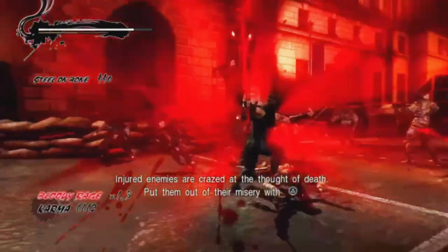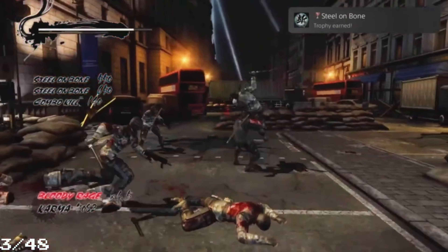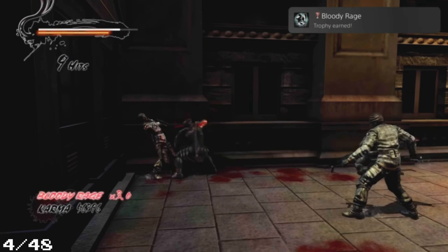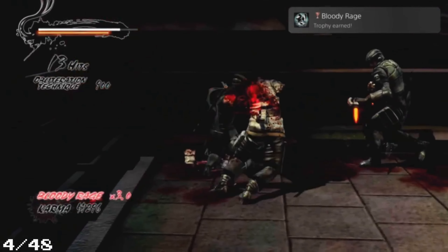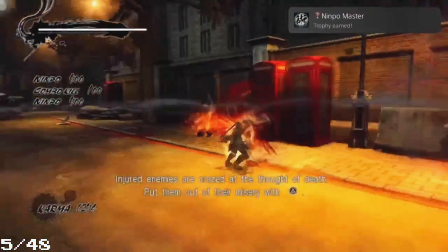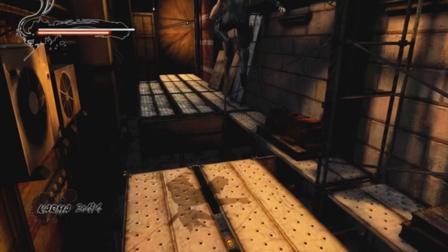Next up, speed run bond is a new move in the game and I get the trophy for that. Then I use the Bloody Rage, get the next trophy. Next up, using the Ninpo for the first time gets the Ninpo Metal trophy. Easy game.